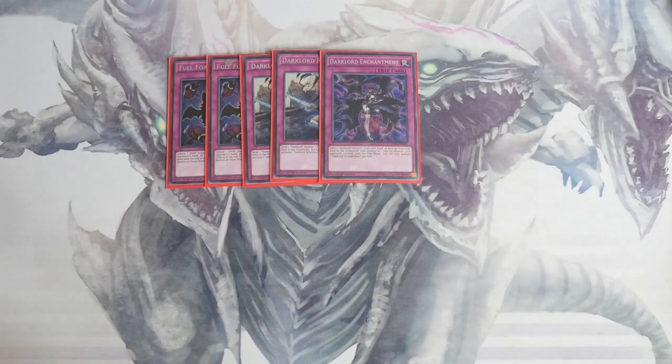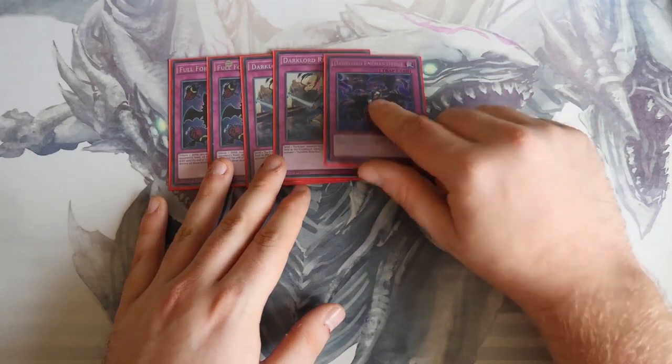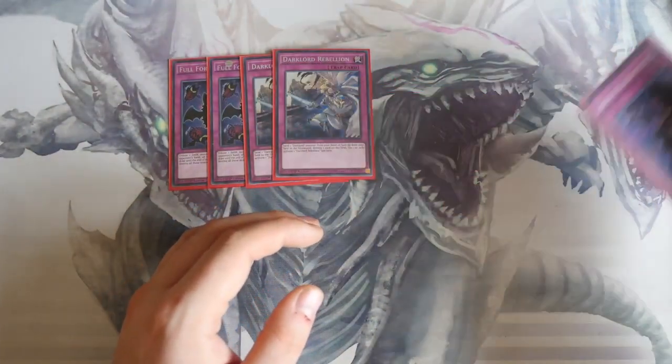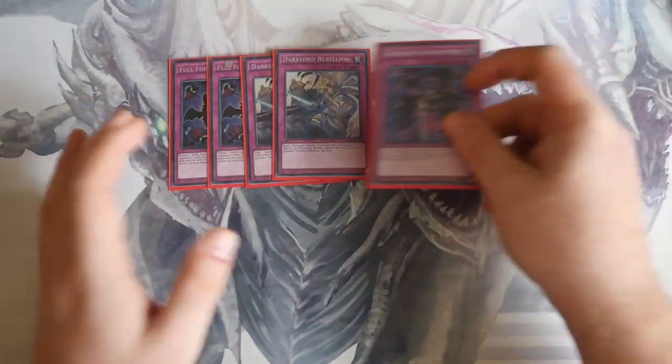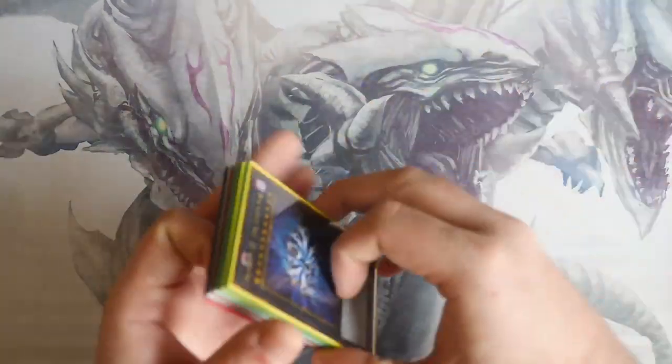One Dark Lord Enchantment — you send one Dark Lord monster from your hand or field to the graveyard to take control of one face-up monster your opponent controls, without targeting. If you have a Dark Lord on board, you can use this, take control of a monster, send it back to deck, then take control of another — tribute them off for link cards or overlay them as XYZ.